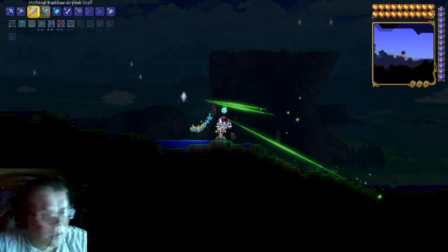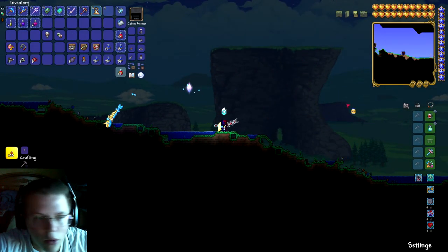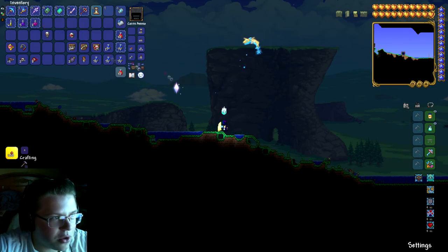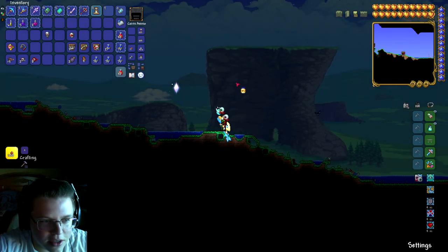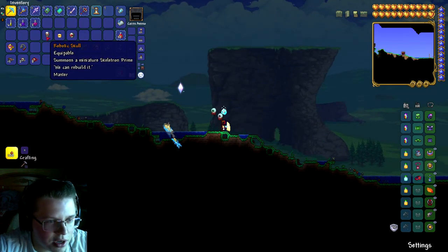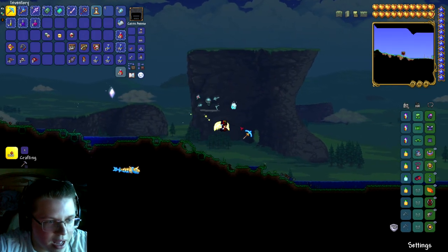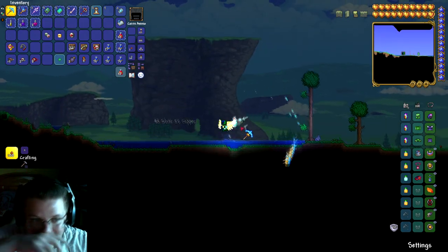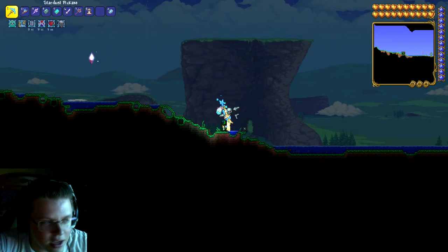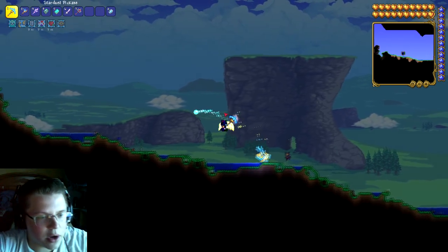Let's take a look at the three new items. The Deactivated Probe - I thought it was going to be a probe but it's the worm itself, which is really cool. Then the Twins - it's basically Eye of Cthulhu but with two of them. And lastly little Skeletron with a literal little man. These are really cool - especially if you have a liking for a certain boss, you can get their little minifigure. Really cool.